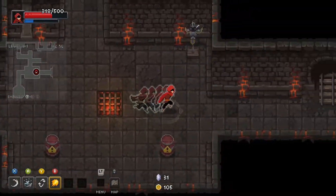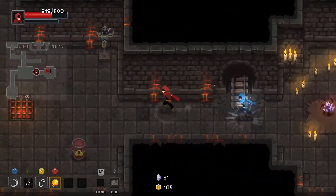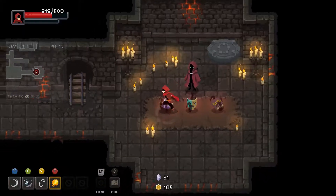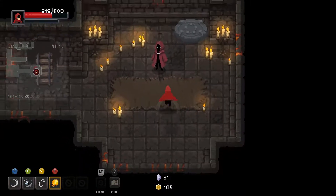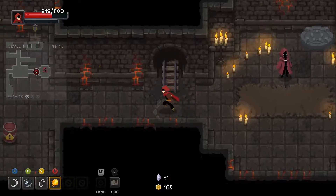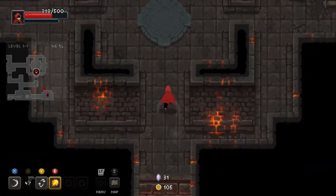Let's keep on going. I like the run mechanic — it incentivizes not dashing all the time, which you would be doing otherwise. Choose wisely: these relics come at a certain price. Don't let your greed for power become your downfall. Paranomiscon — let's try it. Your attacks on council members are more punishing; enemy attacks pack an extra punch. So we take more damage and do more damage to a certain enemy type, which doesn't sound like the greatest trade-off.